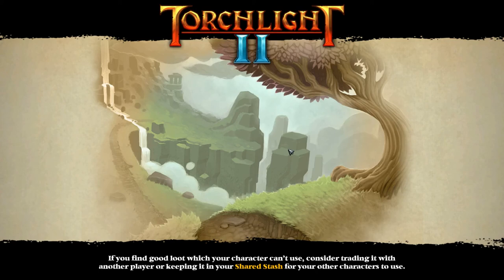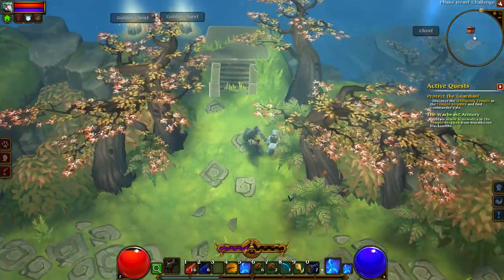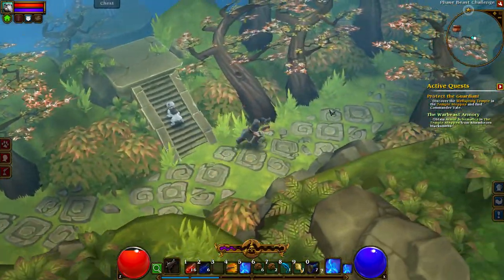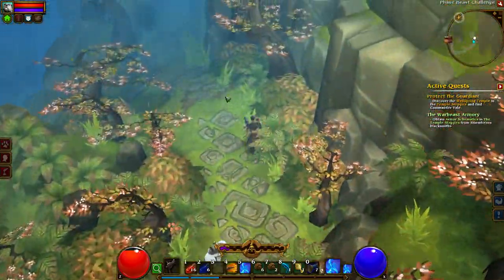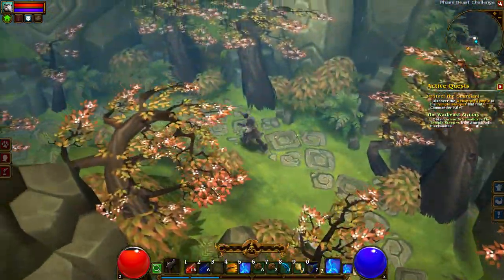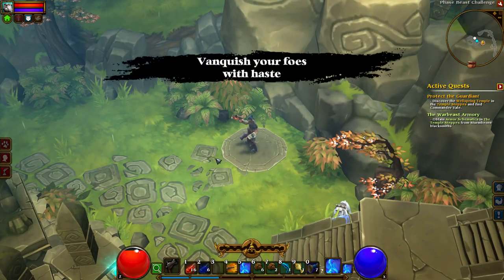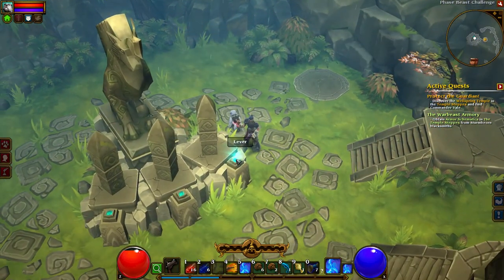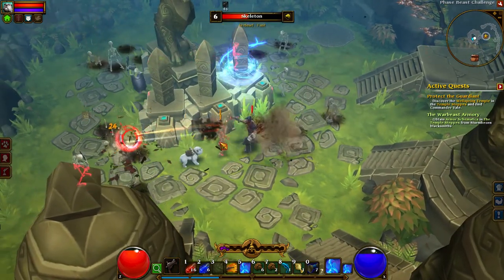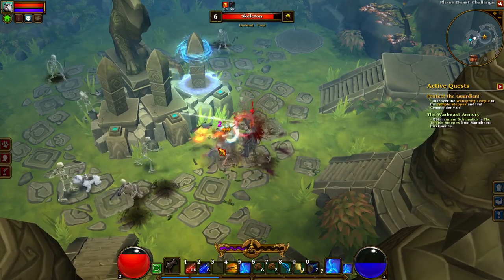What happened? Phase Beast Challenge — that's new. That's completely... there's golden chests. What is going on? And there's chests. So what's the challenge? This is new and different to me. I guess I'm gonna have to fight something or someone. Vanquish your foes with haste. Okay. Get him.